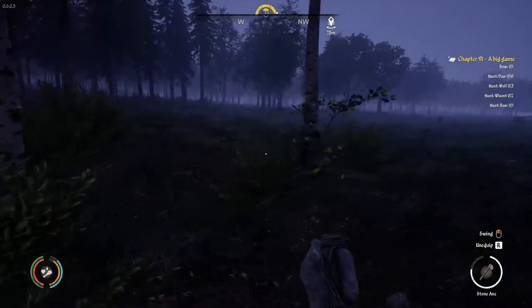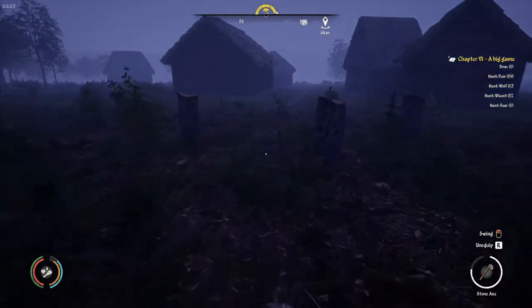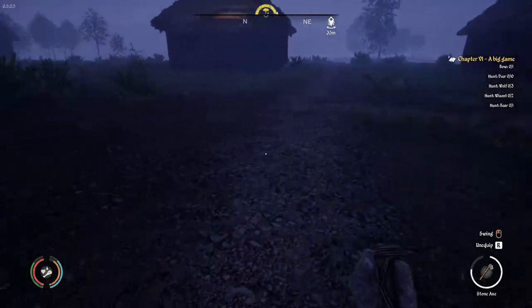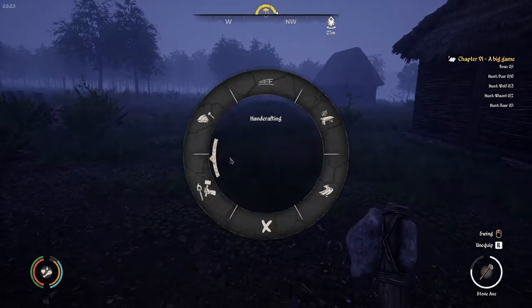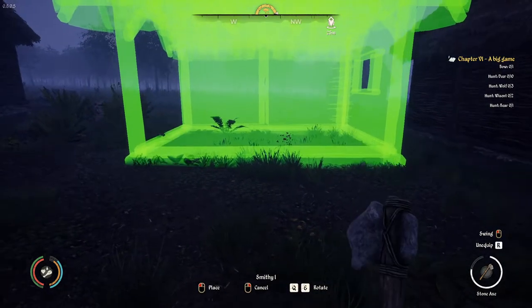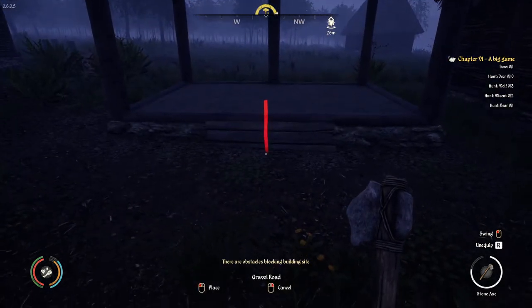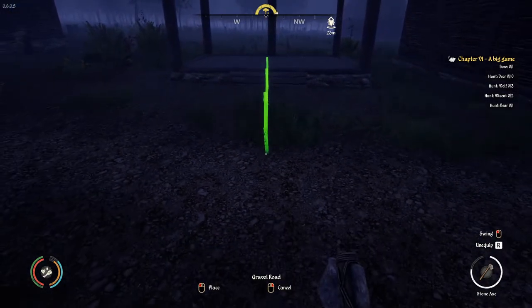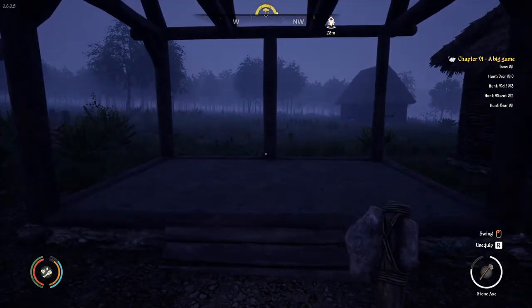I thought that rock was a boar — scared me a little. There is actually a boar up there. Alright, let's get this smithy down. I'd ideally like to get it built. I'm going to go right over here to this nice open spot. Building production smithy. We'll get a road in front of it for organization purposes.